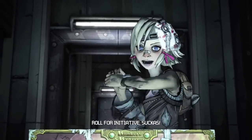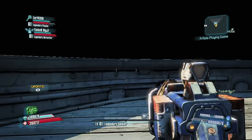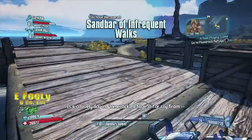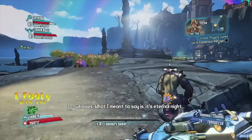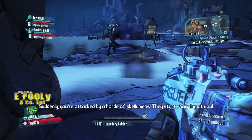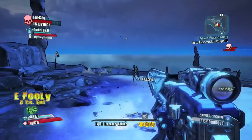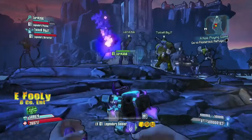Alright, here we go, man. Let's jump up into this bitch. The locale is Flame Rock Refuge. This place used to be really nice, and the Handsome Sorcerer messed everything up. I say we head toward the town to investigate. It's a lovely day in Flame Rock Refuge. Didn't you just say the sorcerer messed up the town? Why would things be lovely? What I meant to say is — it's eternal night and you hear spooky music, and the whole area kind of smells like home. My nigga already went down!